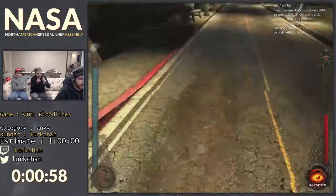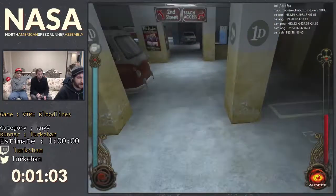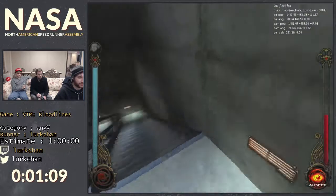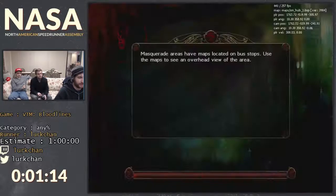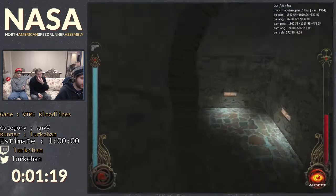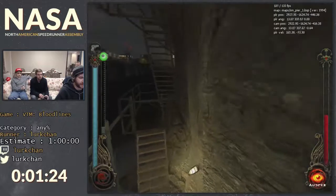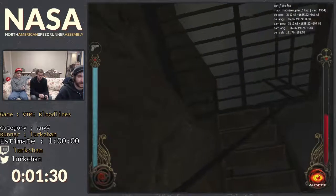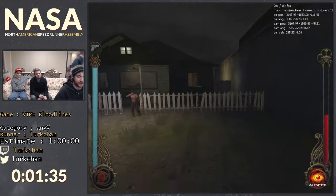You'll also notice there are some numbers in the top right corner of my screen. One shows player velocity — how many units I'm moving — and the other shows FPS. This game is really FPS dependent, so for example whenever I go through a door I change the default FPS from 300 to 60, because otherwise the door will just get stuck on you instead.